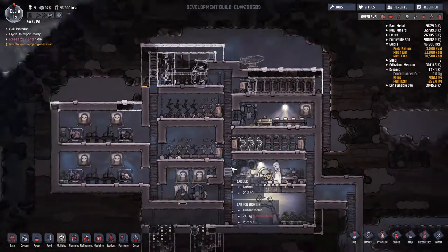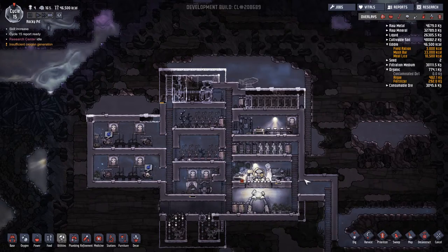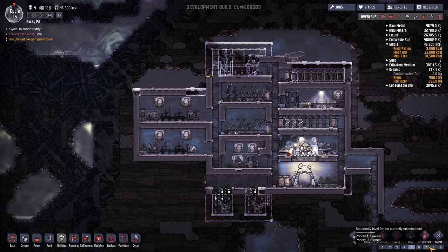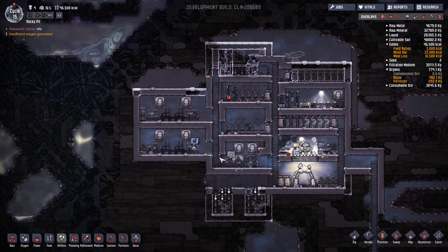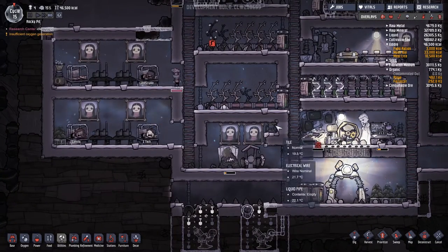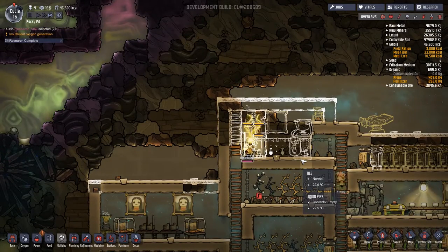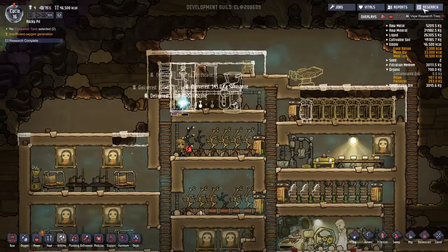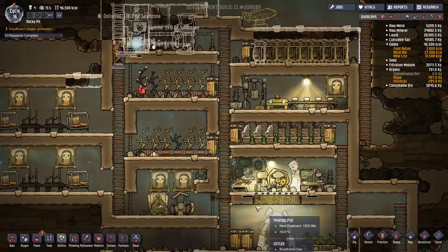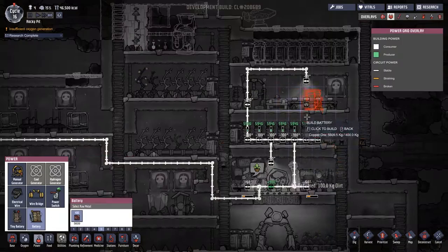An idle message just before cycle 15 came in. I hope this means everyone's okay. Can everyone build? Yes - so there's no reason for anyone to have been idle. We can harvest the small plant up here. Day 16 rolling on - everyone appears to be heading to the research station. Did we just get a science completion? Yes! Power Regulation is done. Percolation is the next one we want.